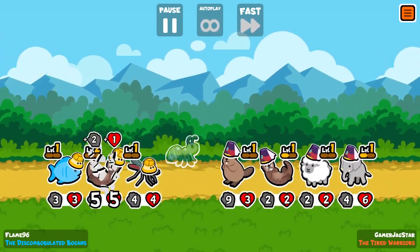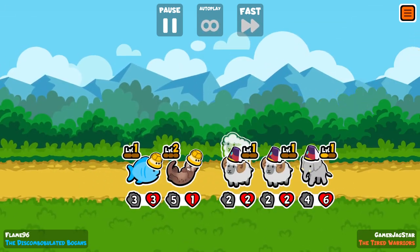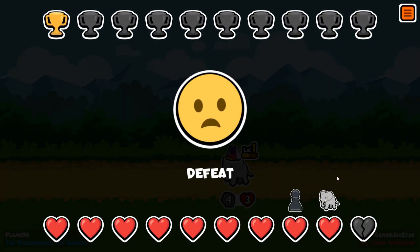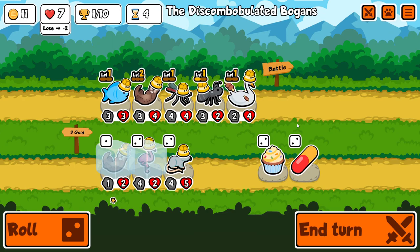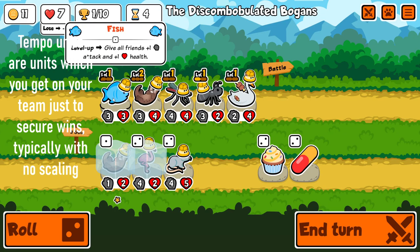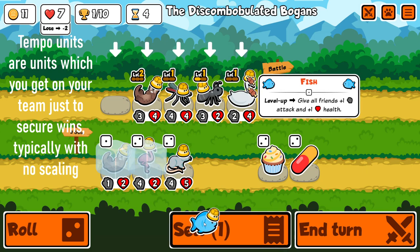A bit of a scary team actually — I don't think this is going to be a win. Yeah, but it was close. This guy is going for an early game boost to his wins, buying temple units like elephant and sheep, so losing to him is kind of expected.